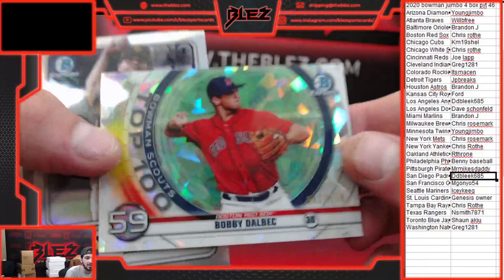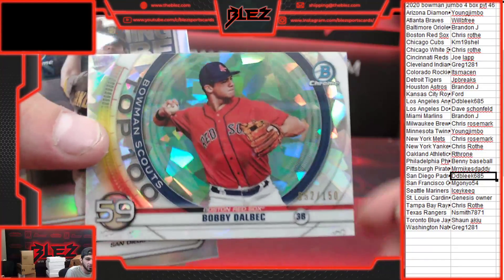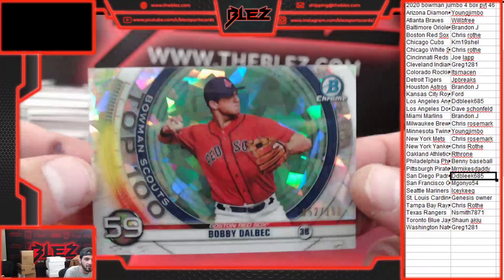Bobby Dalbeck, atomic insert, number to 150. There's the atomics we were talking about — even the non-autos. Super pretty cards, they just pop.